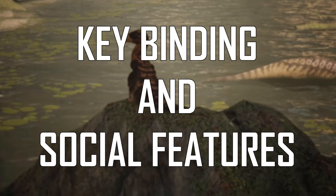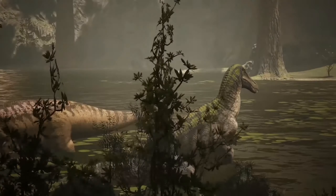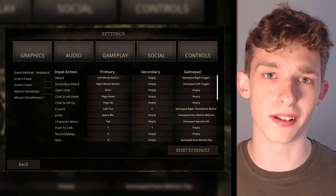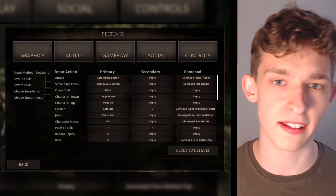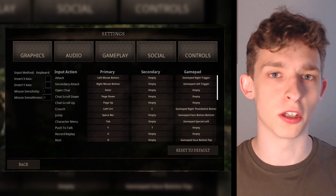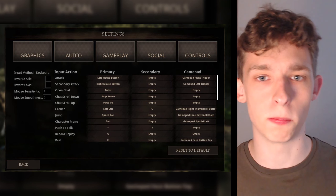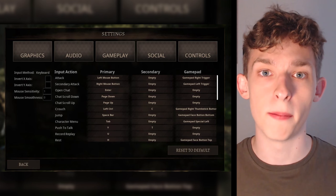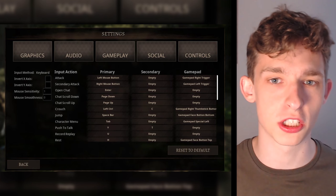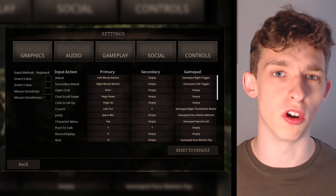The next two things are going to be a little bit boring, but they're important to the game. First is keybinding. It was a highly requested feature to be able to rebind keys, so players who weren't running on QWERTY keyboards could adjust the keys to their play style. You can now rebind keys to both keyboard and controller functions and button mapping. Players can choose up to two keys for each action and can also reset their keybinds if they wish to undo them.